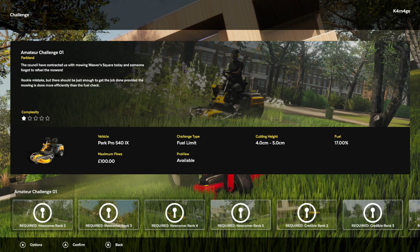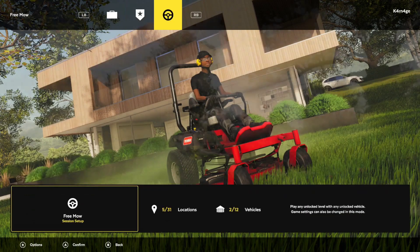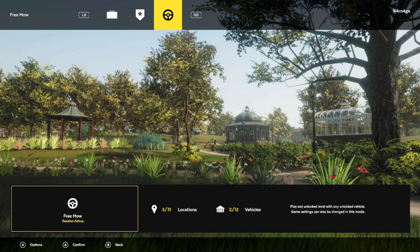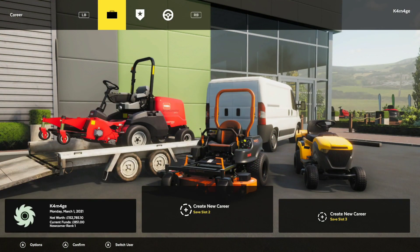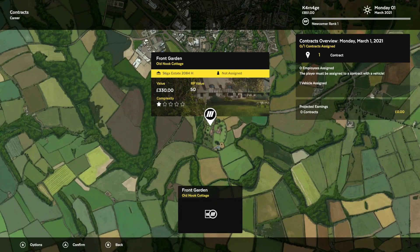You only have a certain amount of fuel — you have to actually limit your stuff, and there are other challenge modifiers. There's also the free roam like we had here. You can go around at your own pace and go to any unlocked level with any unlocked vehicle. There are 31 locations in the game and 12 vehicles, so quite a lot to unlock and progress with. We're going to start on career mode if we can figure out how to hire someone.